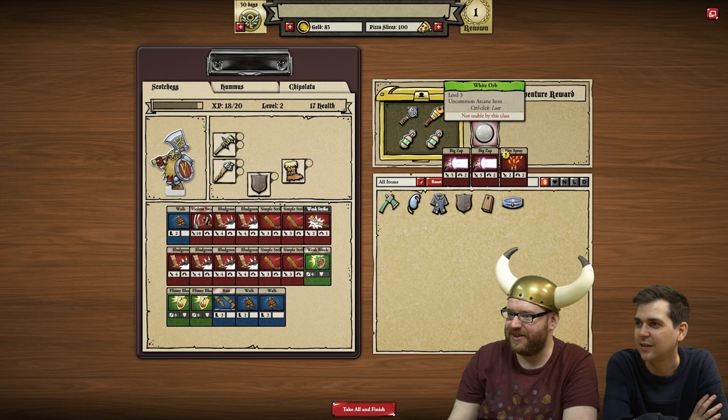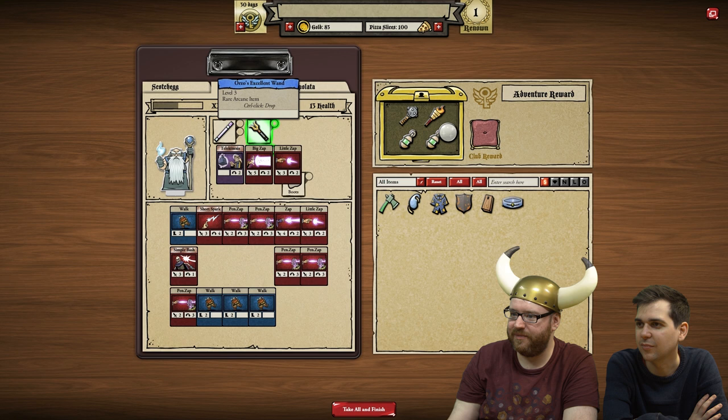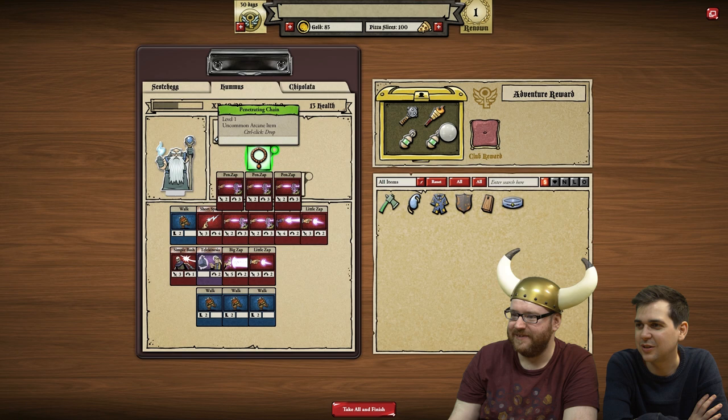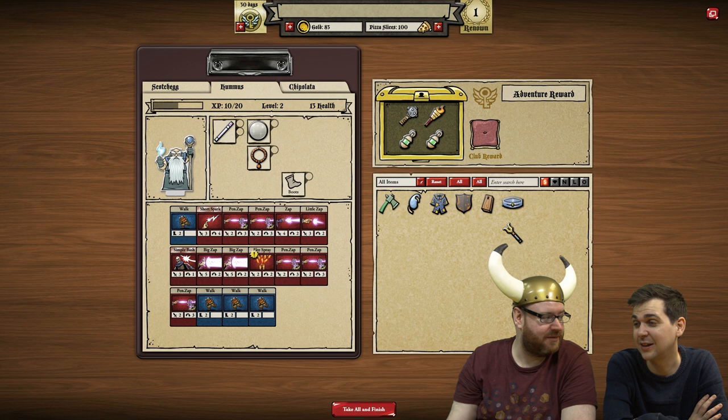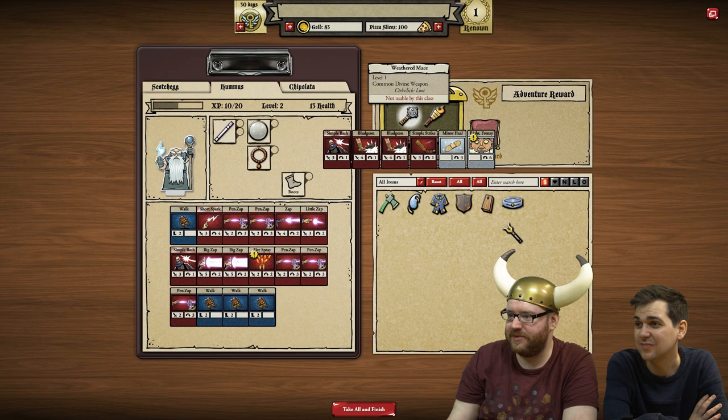That is awesome! That is a good upgrade. Where's Hummus? Big zap, little zap, penetrating. Penetrating zap was really good actually. I think telekinesis is kind of crap, swap it out for that, yeah. You know, that fight in the kitchen - it got you in range to hit. You used that really well. There's quite a few sort of sprays and things - they're just treasures. Take all! So now things will be cheaper in the shops.